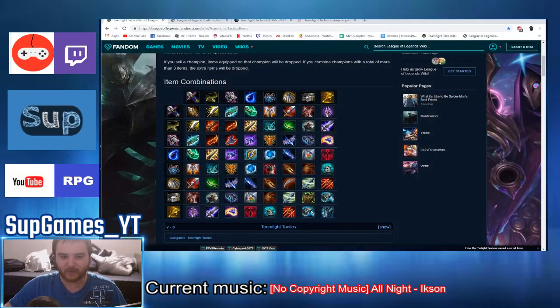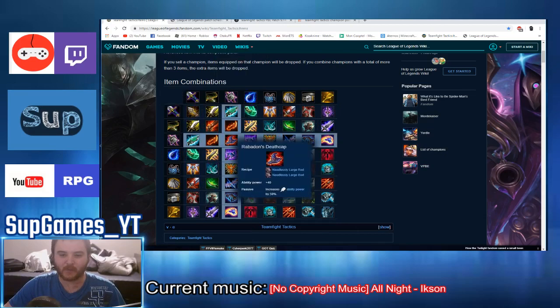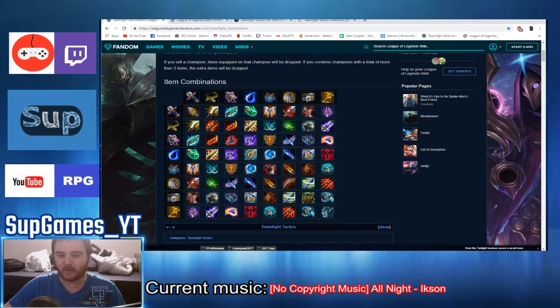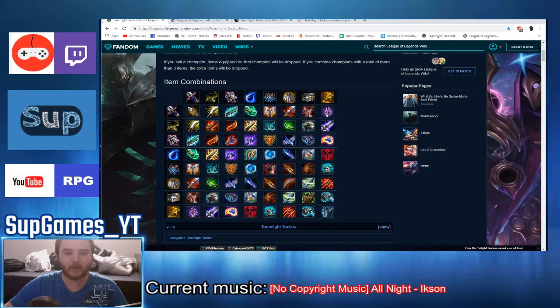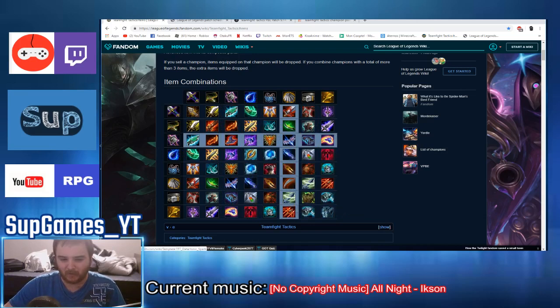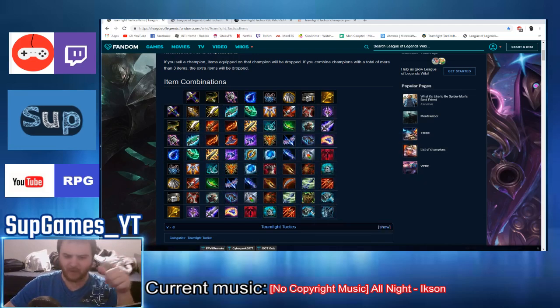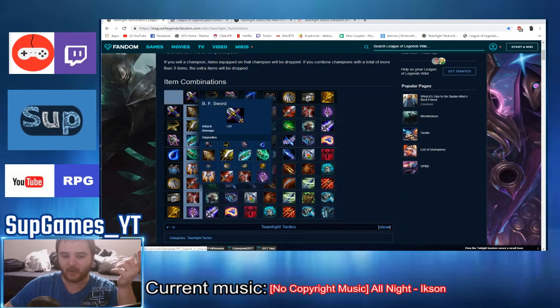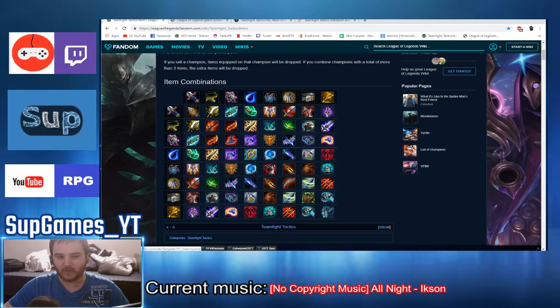I think I will start with some things first. I recommend you — I will put the link to the website I'll show you right now. Basically, there is an item combination chart you can have here, and you can put it on a second screen or just print it. If you already play League of Legends, you already know most of these items — they are just a small version of it, not the same though. AP does not work the same way; AP will increase by percentage your spell damage. Mana does not work the same either.